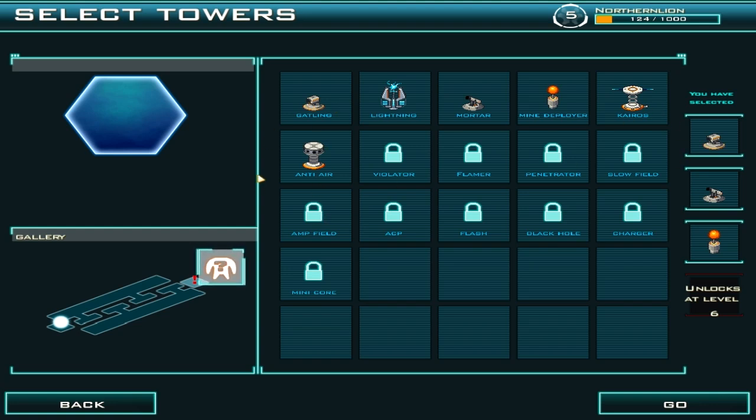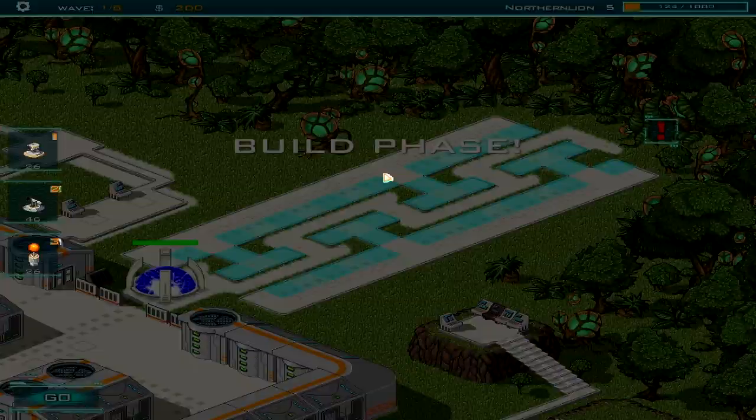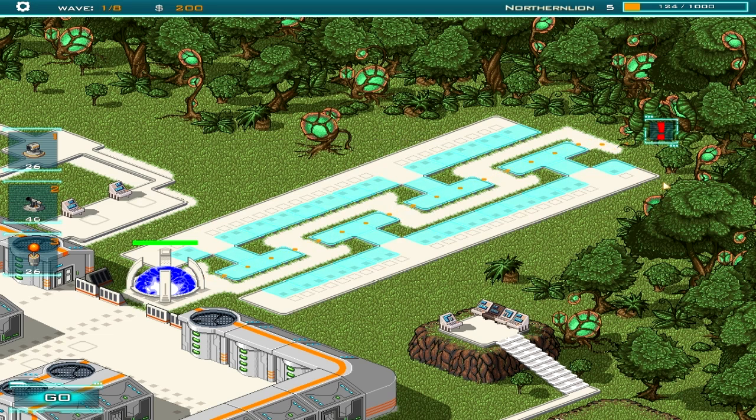We can select our towers — this represents about what I've unlocked in an hour, an hour and a half of play. I only meant to play half an hour, but kind of got sucked into it. These are all fairly standard: the Gatling gun is our standard machine gun turret, Lightning is an area of effect that also slows a little bit, Mortar is artillery, and the Mine Deployer is a unique one. I'm going to be using Gatling gun, Mortar, and Mine Deployer. We also have spells, almost like a Warlock Master of the Arcane style — area of effect buffs or damage with cooldowns that we can use in real time. I'm taking a mine, which is basically a trap, as well as the bomb, which is a big firestorm from the sky that we can target.